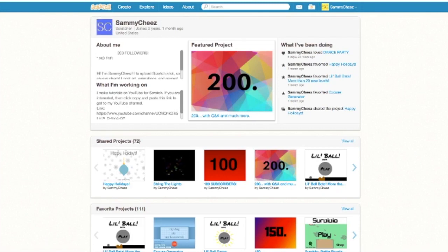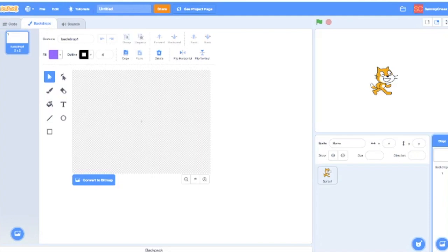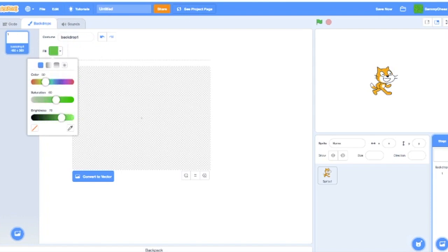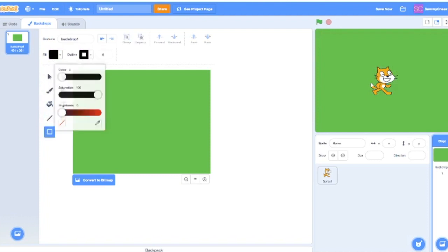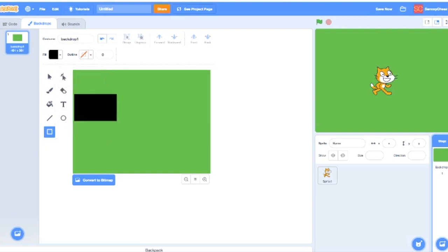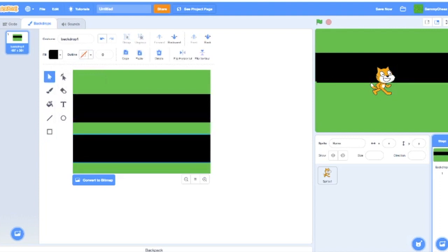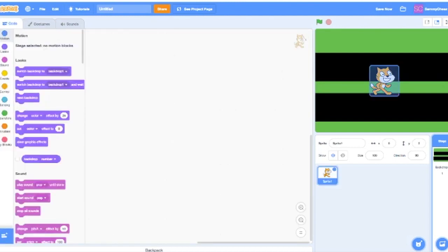We're going to be making a little Frogger-style crosser game, so let's get started. We'll start on the backdrop — Scratch makes some sprites for us. Go to the backdrop, switch to bitmap, go into the color fill, find a dark green and put it in. Then go back to vector mode and make a road. Switch to the black rectangle tool, go to no outline, and make a road like that. Copy and paste it so the roads look the same.